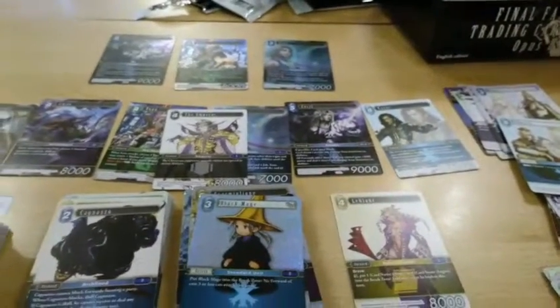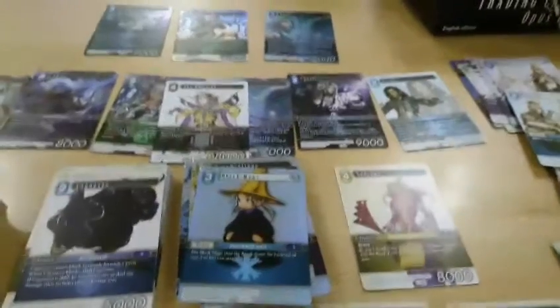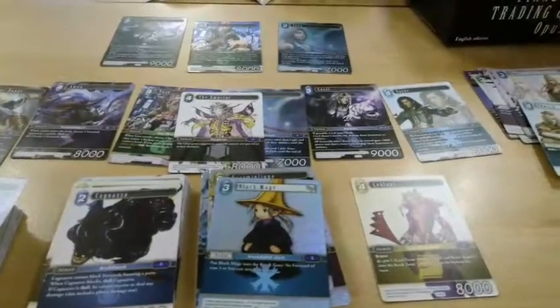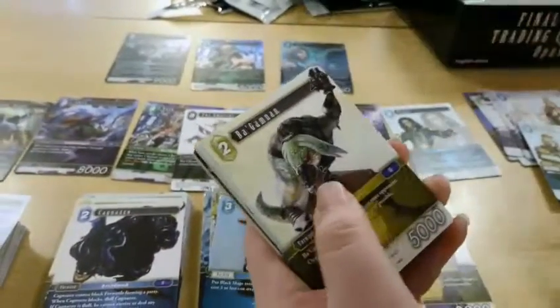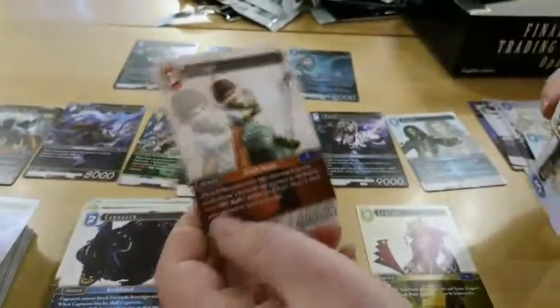And last pack. You know how there's always one character in every set that you just look at and go, I hate you — I think I found the one for me in this set. Black Mage, B'Gamnon — no no no. Foil Vincent, Edge, Omi, Quistus. And Palum is our final Heroic.